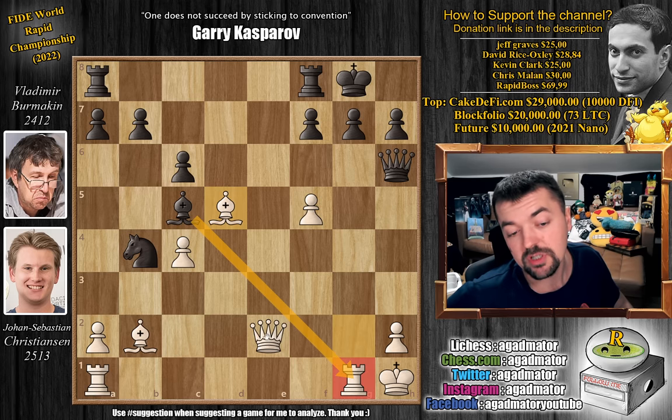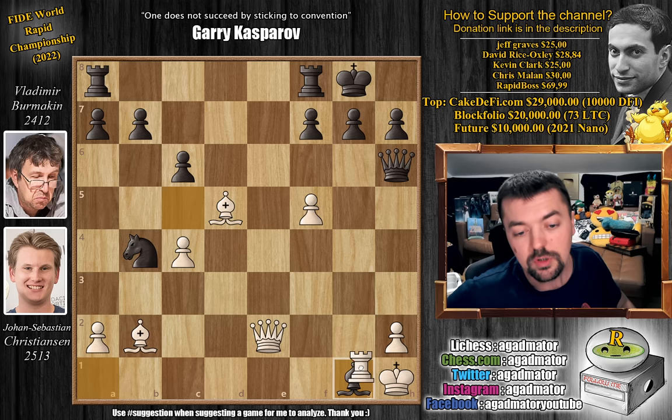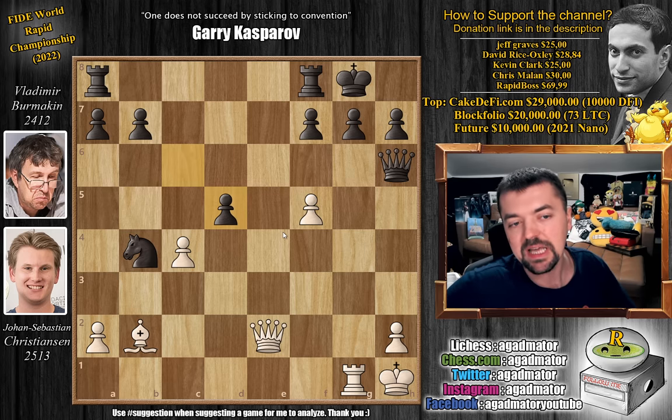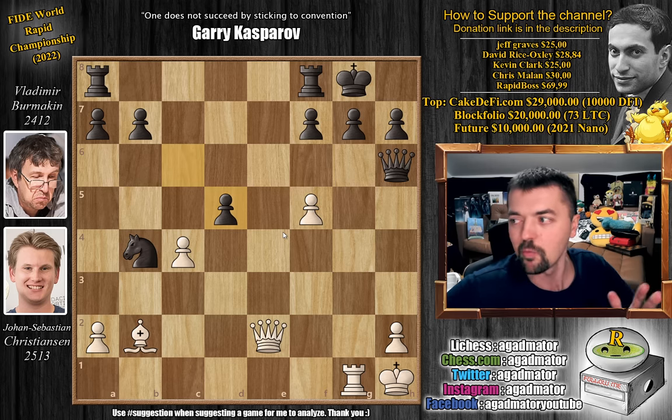Now you have to capture on g1 — even if you don't calculate anything, you think: if I survive the attack I'll be up on material. So bishop captures on g1, rook captures on g1, and this is where it happens. Just in case you're wondering, g6 is not a possibility — just queen e5 and you cannot prevent checkmate. The f pawn is pinned, so this is just game over. Instead, after rook captures on g1, we have c captures on d5, grabbing that bishop. This completely blunders the game away for black, but it's not easy to see why. There's only one move that wins the game for white — feel free to pause and find it for Johan Sebastian.